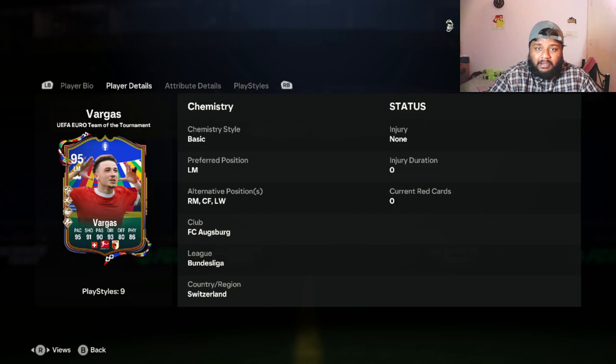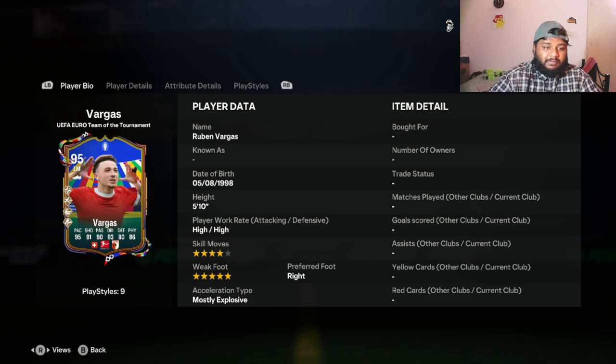You need only an 85 rated squad with an inform or Team of the Season player to complete this SBC — just one squad, pretty cheap. I feel like everybody will be able to complete this SBC. We'll see whether it is bang for your buck or an L, and whether these stats are just on paper flair or actually true to the in-game mechanics as well.